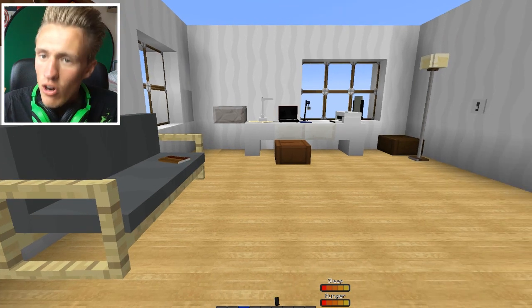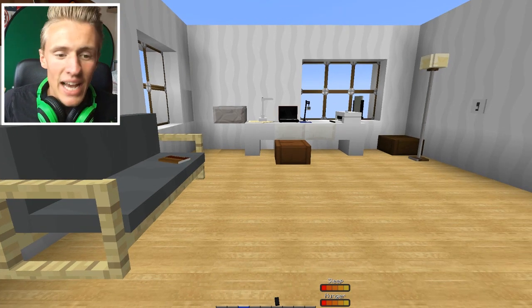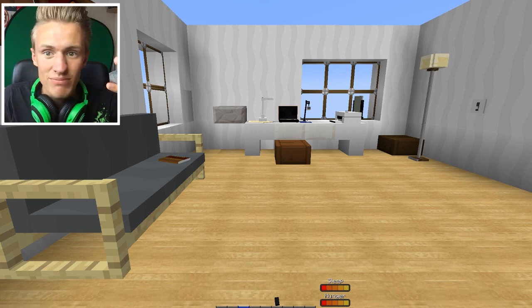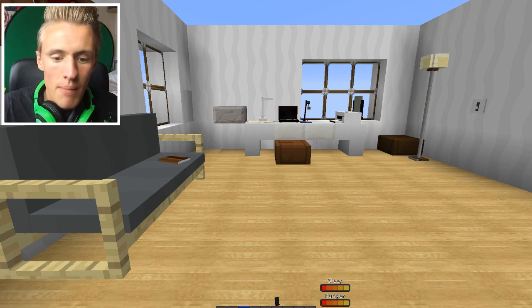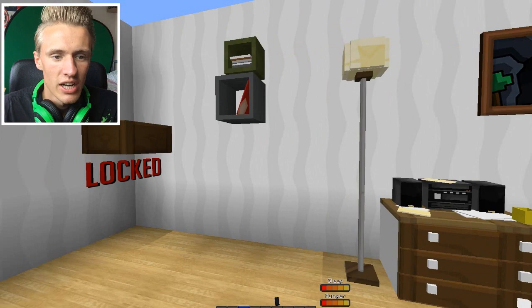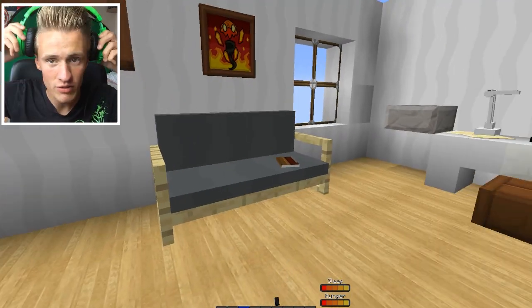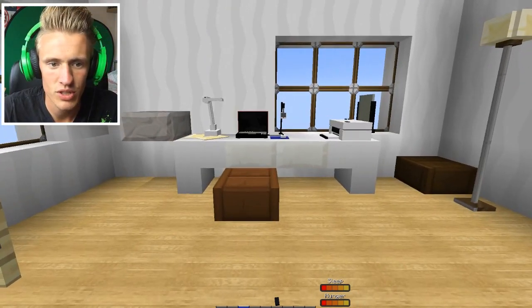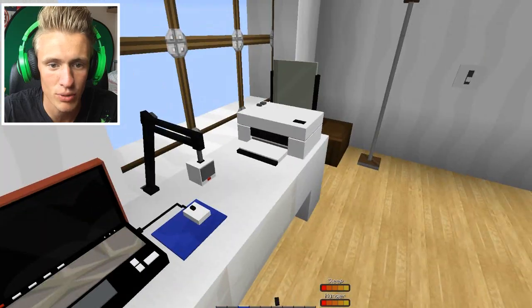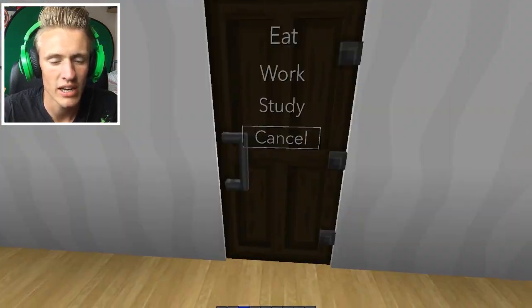The main idea of this map is we have to start our own YouTube channel, start with basic equipment and basic games, earn subscribers and get views. Every time you level up, your house and lifestyle go up too. But we've also got to keep on top of our sleep, hunger, and all sorts of other stuff. This is our basic room — we've got a computer, microphone, mouse, printer, and a lampshade.